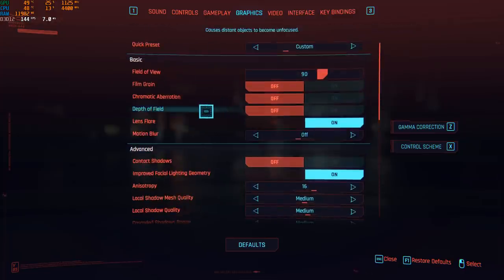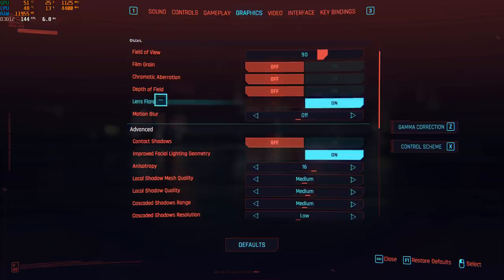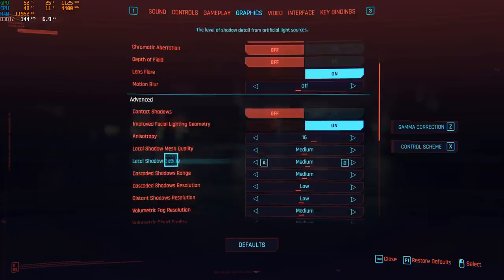Now the graphic parameters. There are a lot of different options. Field of View is a preference thing — I'm playing at 90. I remove Film Grain because I feel the game looks blurry with it. Chromatic Aberration — also off. Depth of Field — I don't use it, I really don't like blurry images. Lens Flare — I didn't see any difference in FPS so it's still on. Motion Blur — I put it at off because I don't like the effect.